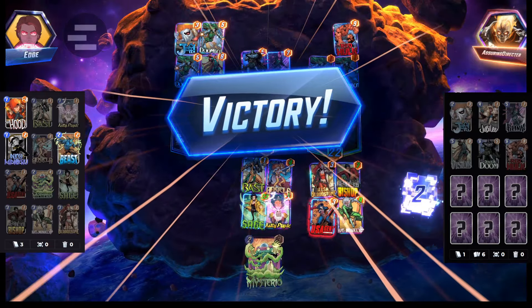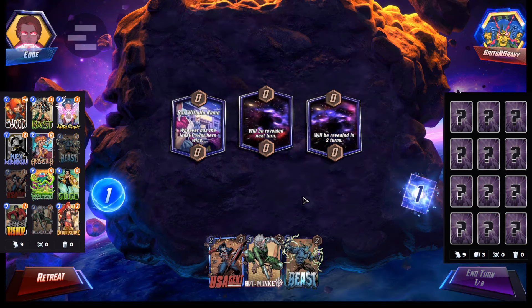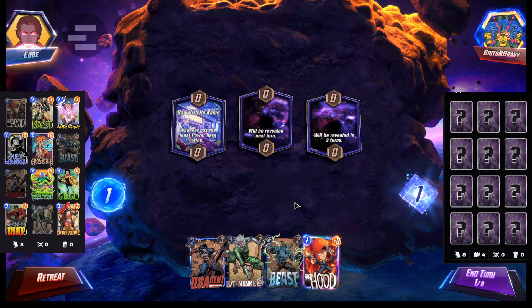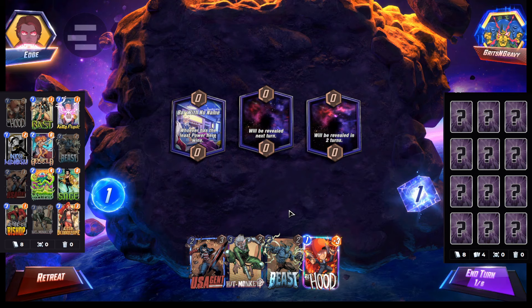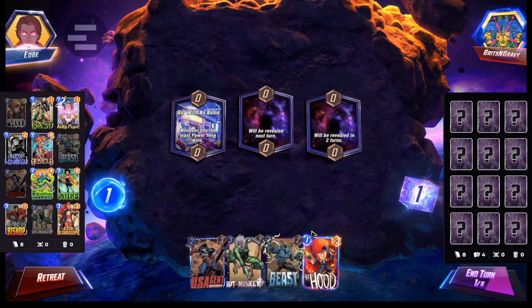Victory! We do have Hood. Do I want to play Hood now? I think I do, actually, because I have Beast. Why am I playing next turn? I don't want to play US Agent. Okay, we could skip — there's no good two-drop here.